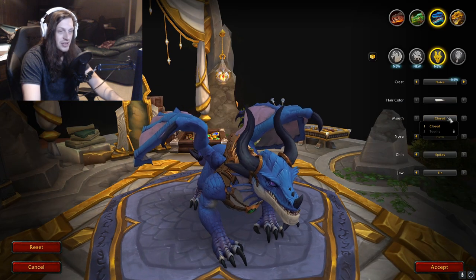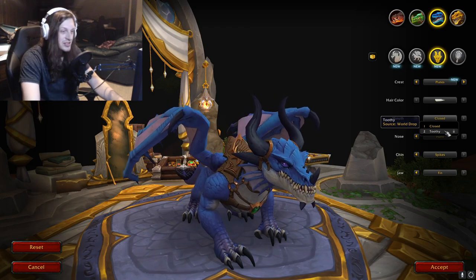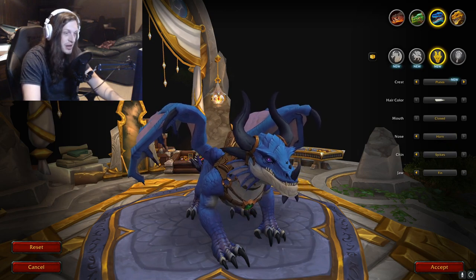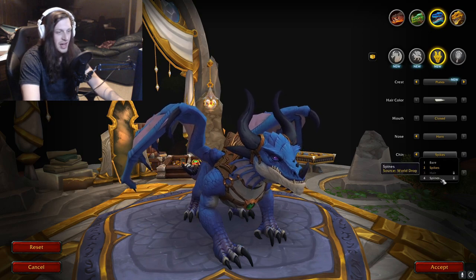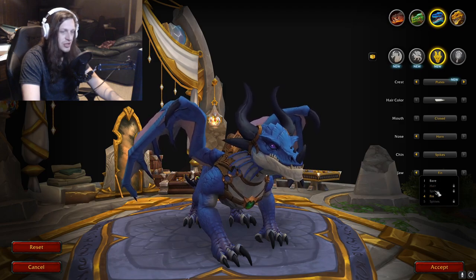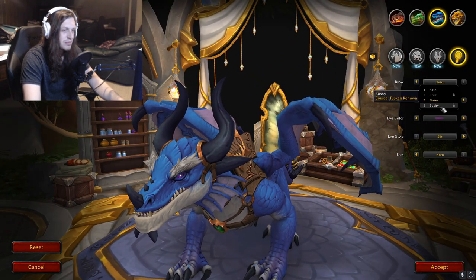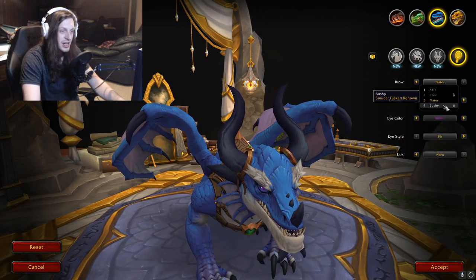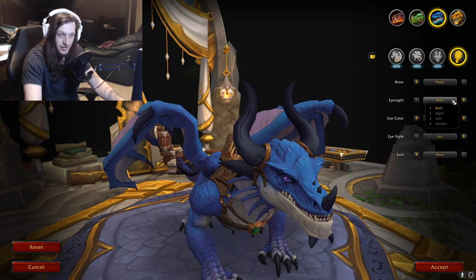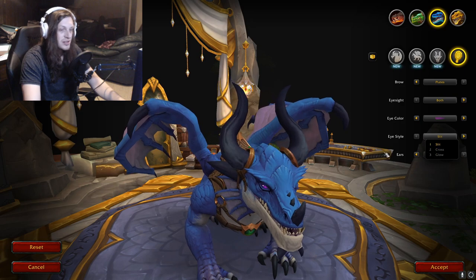Hair color, like the others. Mouth — Toothy — it's like one of those badass dragons. Nose: Bear or Horn. Chin: Bear, Spikes, Hair, or Spines. Jaw — got different jaw options, those look cool. Eyebrows: Bear, Crest, Plates, or Bushy — bushy eyebrows on a dragon is kind of funny. With hair you could make it look like an elder dragon. Eyesight — same thing with being blind or not. Eye color and eye style — same options as the other.